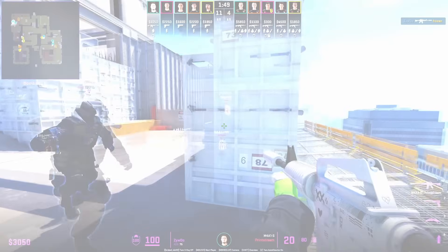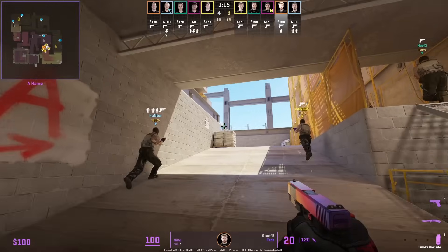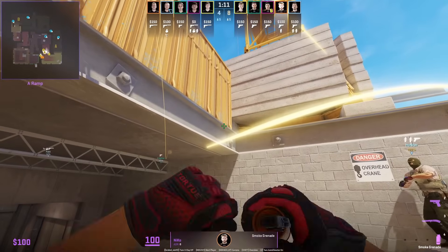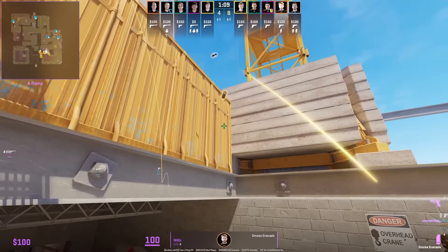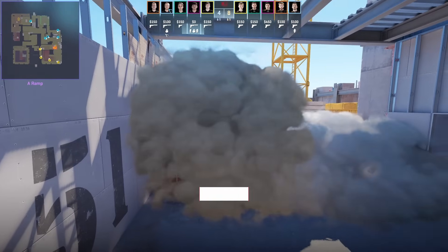Vitality use the most common B boost, setting up Zivhu with the saved M4. Niko smokes headshot from ramp: stand with the gap here, put your crosshair like this, left and right click jump throw. Pair the smoke up with the left side smoke and the CTs will not be able to jump up top.